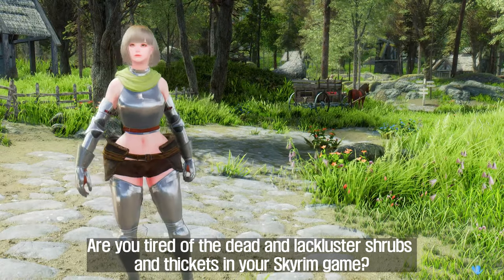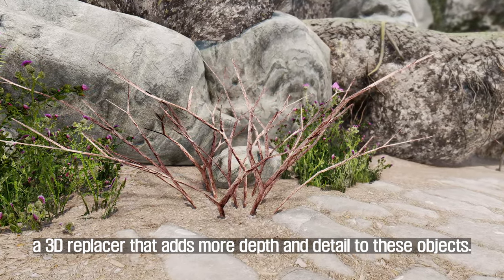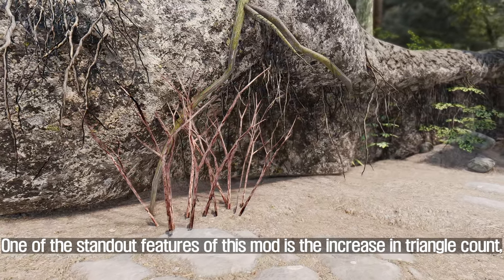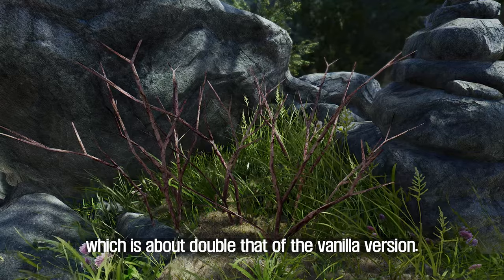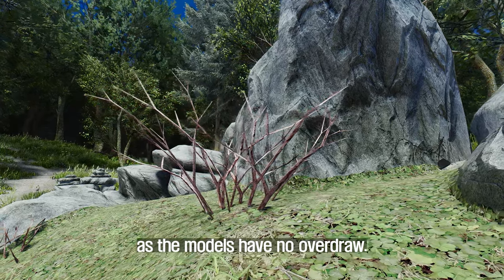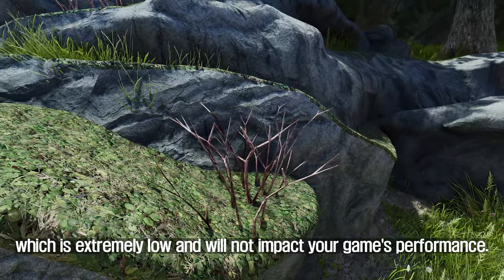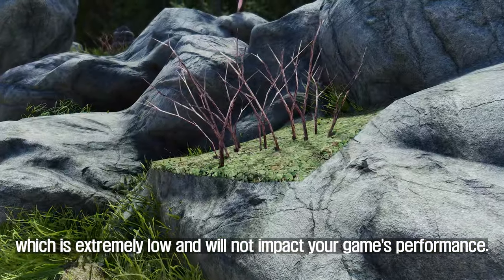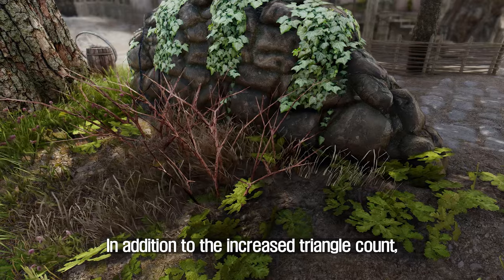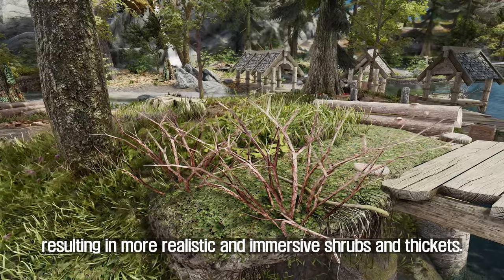Are you tired of the dead and lackluster shrubs and thickets in your Skyrim game? Look no further than the Cathedral 3D Thicket and Dead Shrub mod, a 3D replacer that adds more depth and detail to these objects. One of the standout features is the increase in triangle count, which is about double that of the vanilla version. However, this increase in triangles does not affect performance, as the models have no overdraw — the total triangle count is only 544, which is extremely low. The mod also provides better texturing and shading, resulting in more realistic and immersive shrubs and thickets.